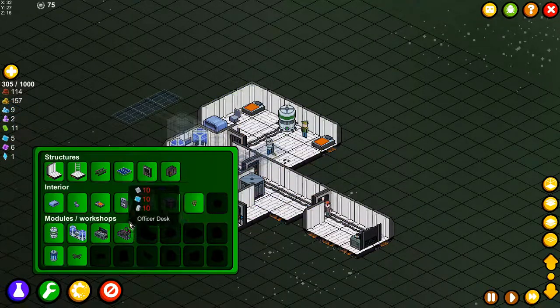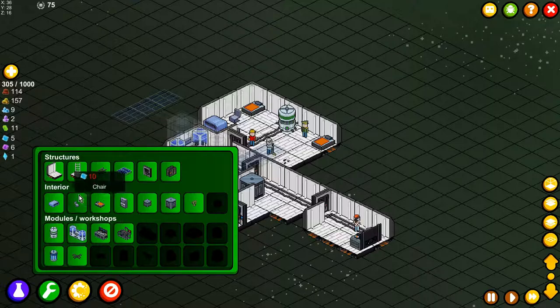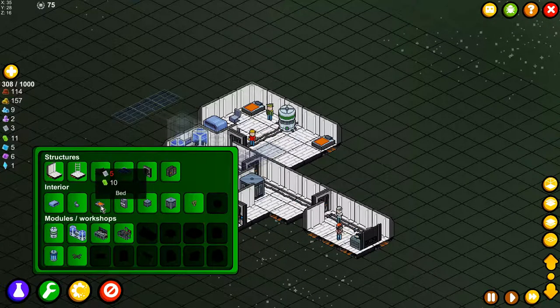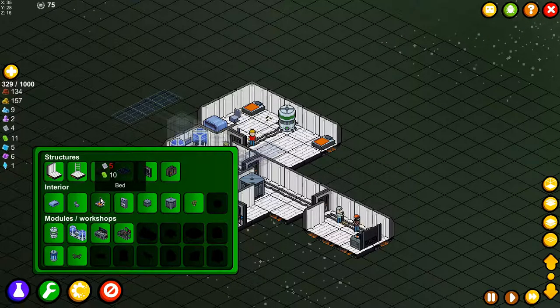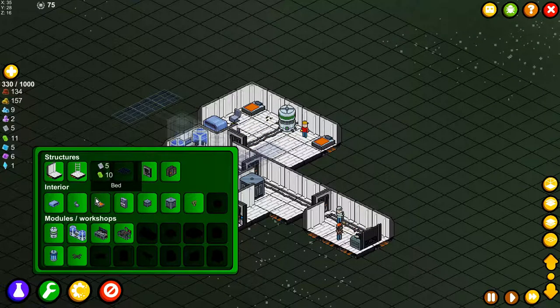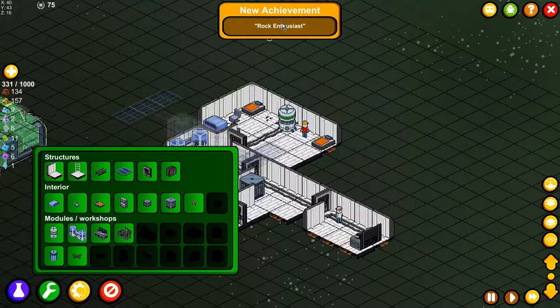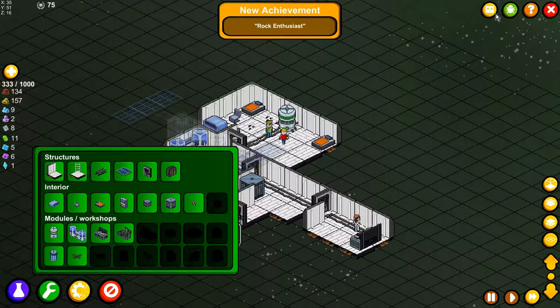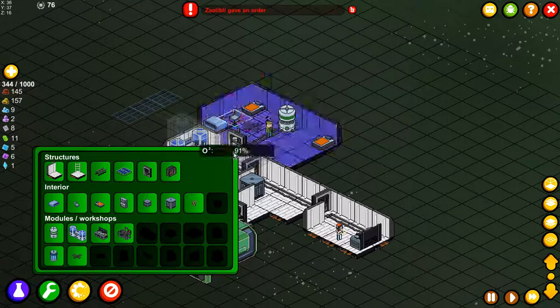We are finally going to be able to expand this space station. The main thing we need now is to get an area for the shield and to make our officer happy — well, I really don't mind if he's not. New achievement — Rock, I chose Stick. Didn't see that one coming.